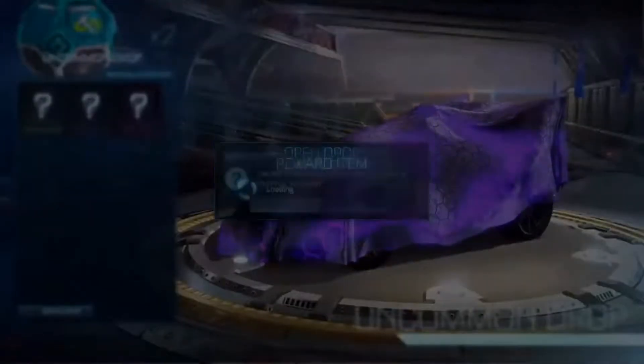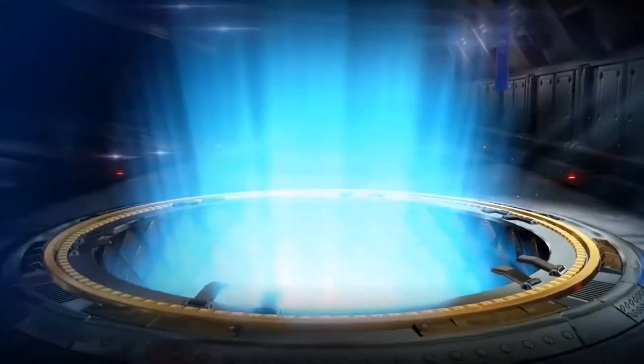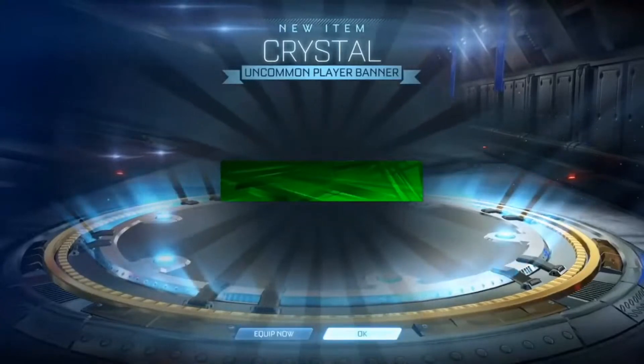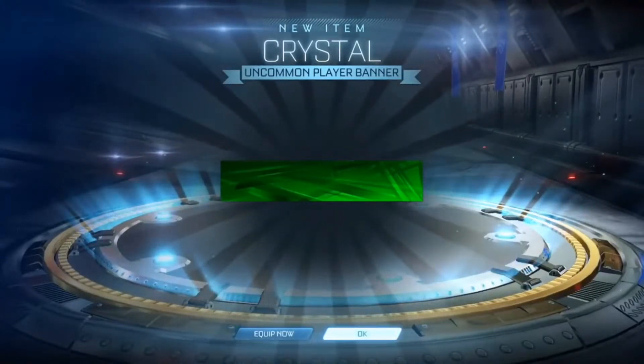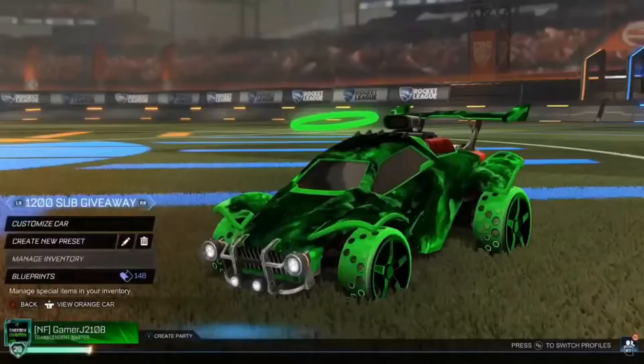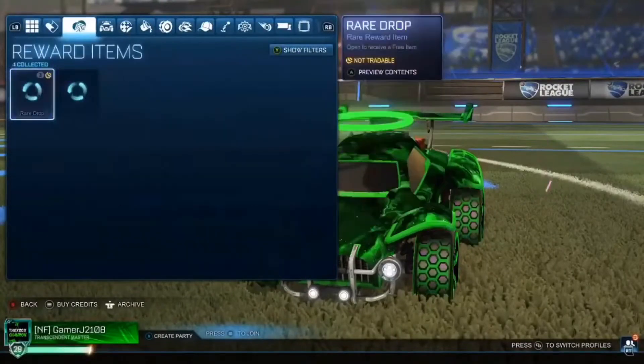Let's get straight into the uncommon drops. The first one — obviously we're hoping for a very rare and we get just an uncommon. That is fine, not really expecting a lot. But that actually looks kind of cool. Crystal — never actually seen that, that must be a new one. Let me just equip that. Yeah that actually goes, I might keep that for a bit, that's actually really nice.